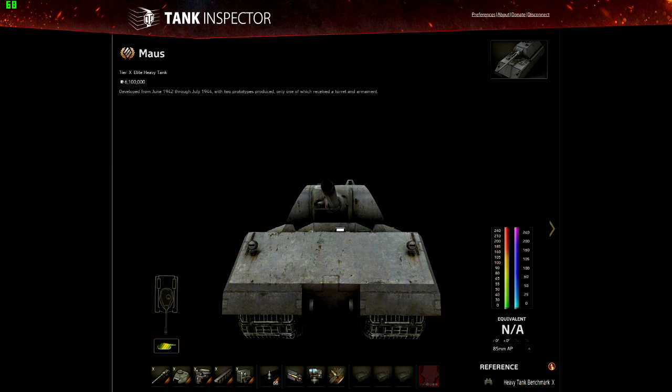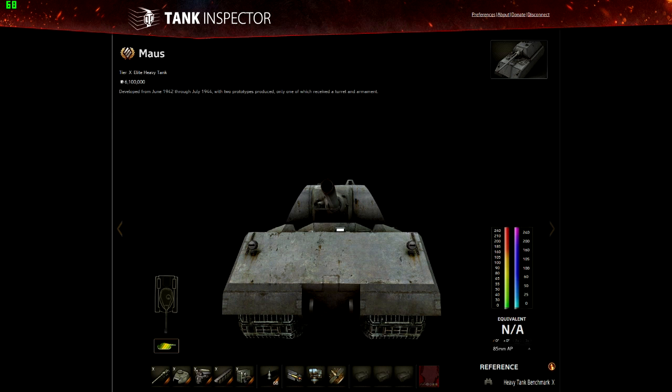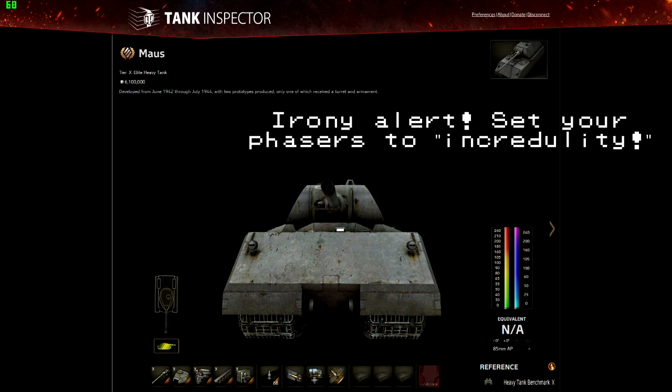I actually went for the Russian heavies long before I went for the German heavies, so I ended up with an IS-4 well before I had the Maus. I've had the Maus as my second tier 10 heavy and I'm slowly working towards further tier 10s. But for a tank like the Maus there's not much point in rushing to it, because it does require a certain minimum standard of skill to get the best out of it — it's quite a specialised tank.